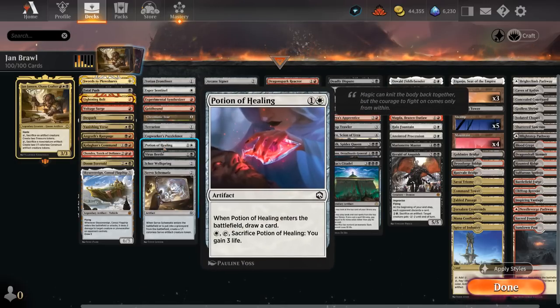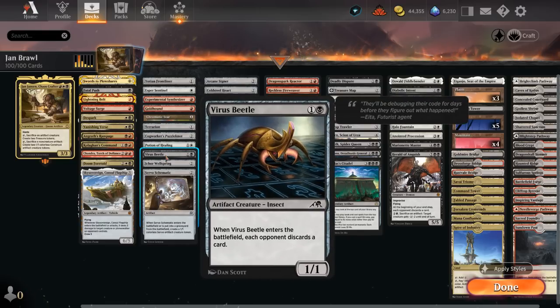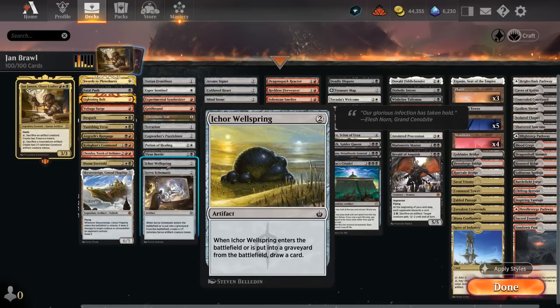The Potion of Healing also replaces itself. Virus Beetle is another creature we don't mind sacrificing, and it can make the opponent discard when it enters. Ichor Wellspring is great too, since it draws when it enters and when it's put into our graveyard — so we can potentially draw two cards with it.